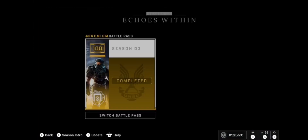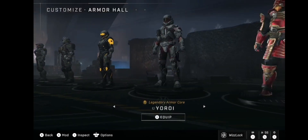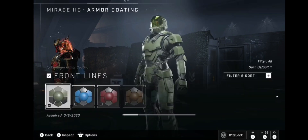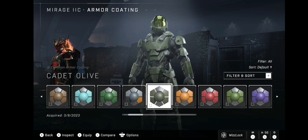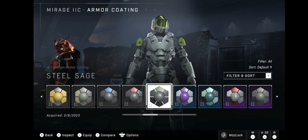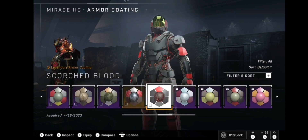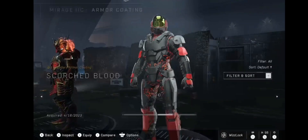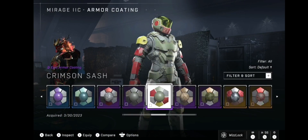We have finished the Season 3 Battle Pass — took us about a month. We're gonna customize our Mirage Core and see what we got. The coding looks kind of identical. Frontlines and Cadet look kind of similar. This one looks cool too. This one's the best one — I'm gonna go with this one.